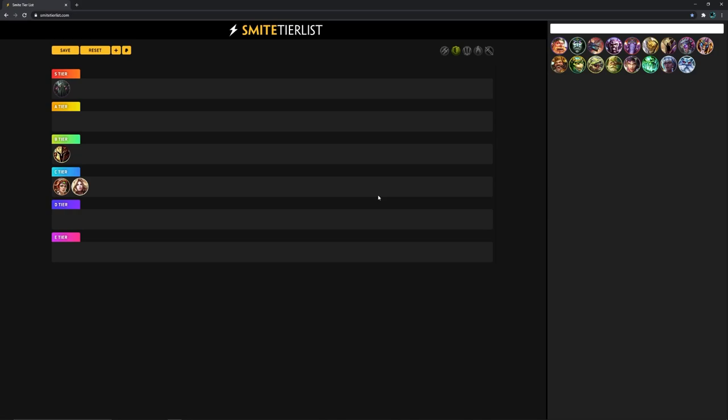Her ultimate is pretty good for rotations, and late game you can just ult your solo or assassin and help them out. Athena is a decent standard pick. I like her, but I don't think she's that strong.